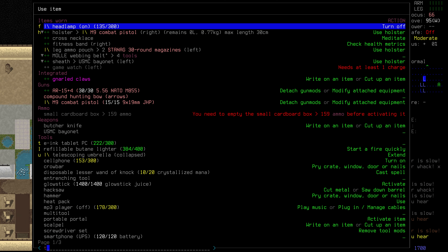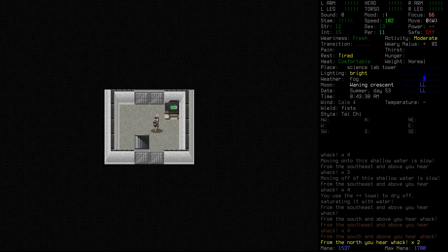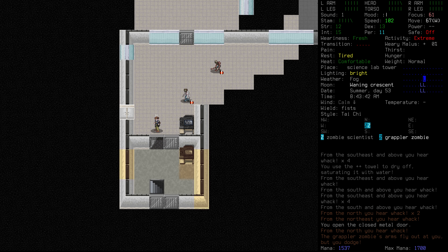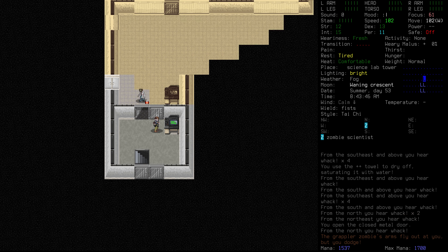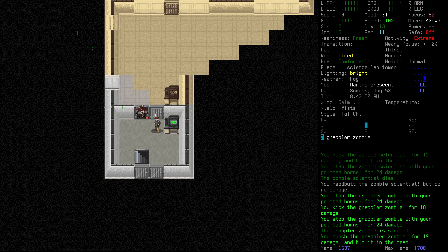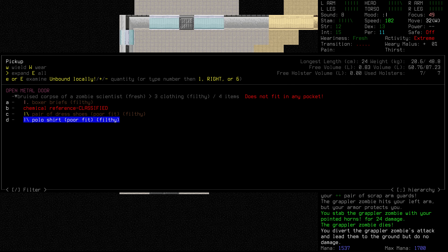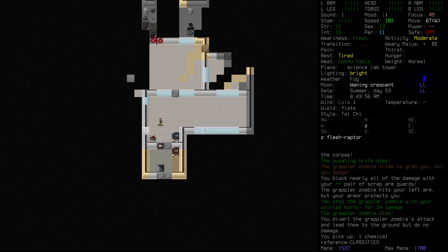Choose the towel and head upstairs. Prison containment — I'm going to guess, yes it is. Let's see if we can get it open. We've been super lucky so far. A scientist and a grappler — let's move to the side. Deal with the scientist first of all and the grappler. Let's take this thing down, knocking it back. Excellent work, Dusk. A chemical reference — classified. Sounds good to me. We've got some flesh raptors in here as well, and it's looking kind of nasty in that cell.